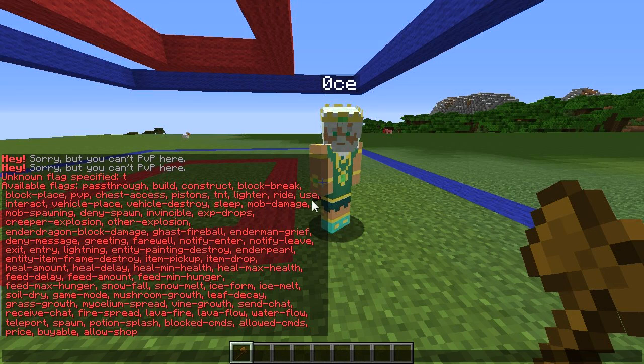The same thing goes for using stuff. Maybe you have trap doors over glowstone to make them look like lanterns, but then you also have some switches that you want people to be able to use. Then just set a little region for that. You can kind of apply this to a lot of different things.